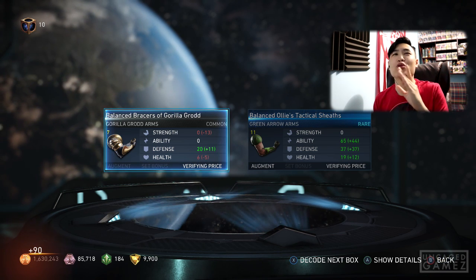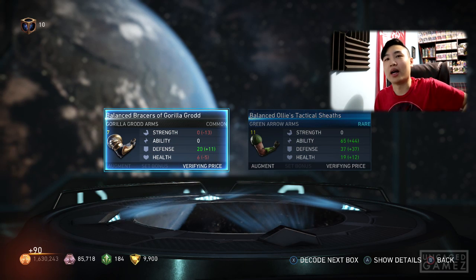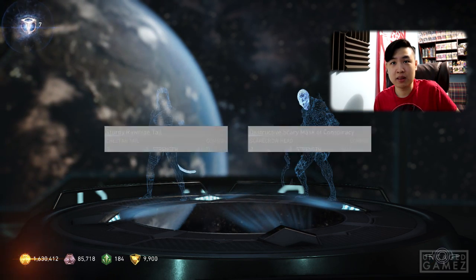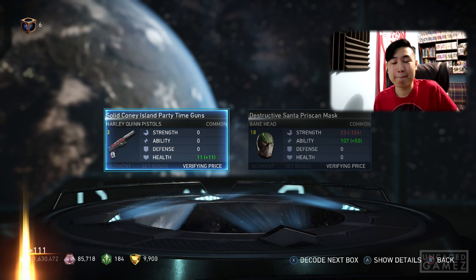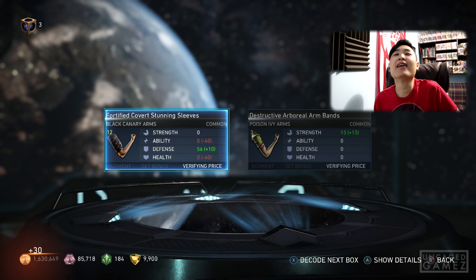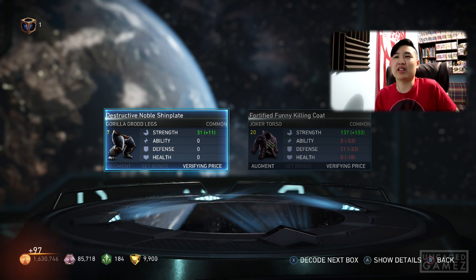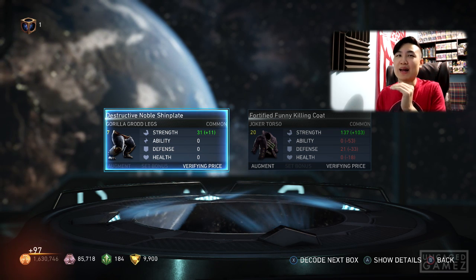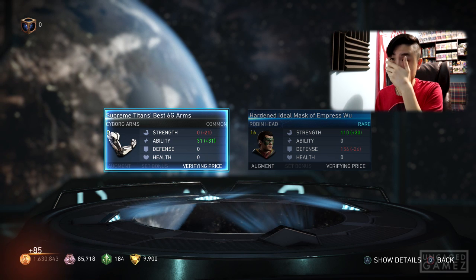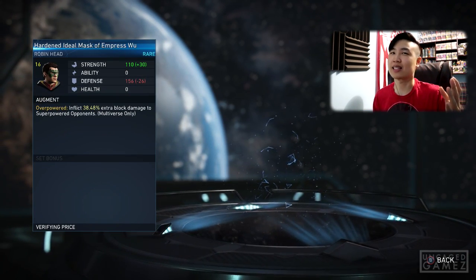We are down to the final 10 mother boxes — we had over 200 at the beginning of this video and got one ability out of 200. Here we go. Nothing, nope. Down to the final three, then two. This is the final one — please. This would be the greatest thing of all time if I open this and it's the Staff of Grayson. We got Robin headgear. What does it look like? It better look cool because it's not the Staff of Grayson.